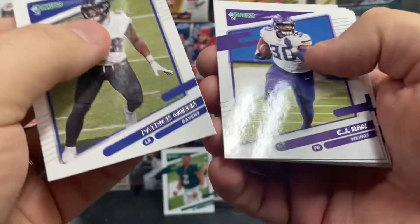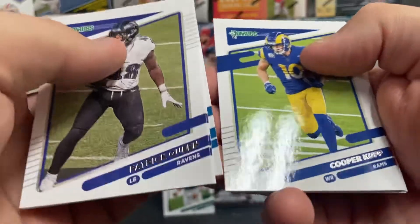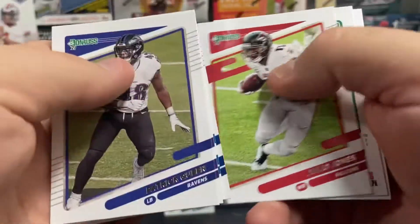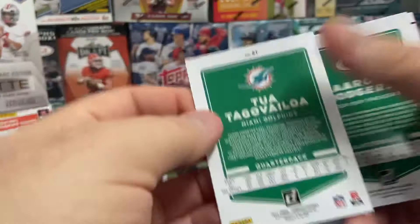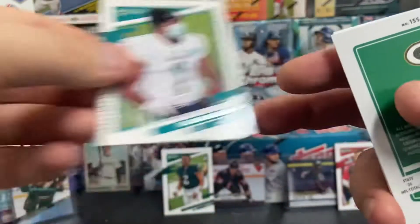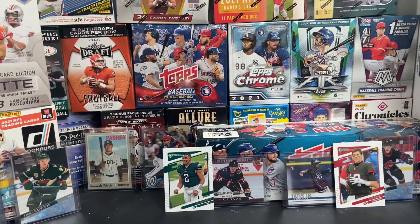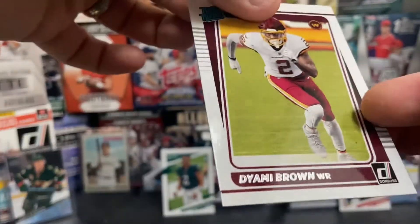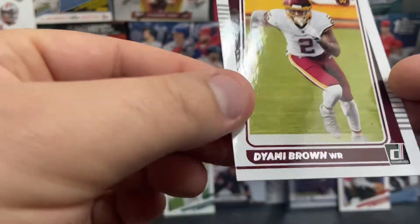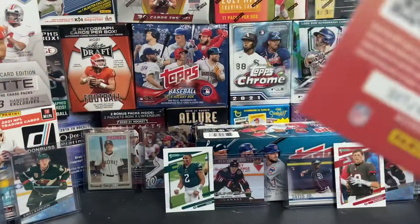Patrick Queen, CJ Hahn, DeAndre Swift, Cooper Kupp, Julio Jones. Look at that — we've got ourselves a Tua Tagovailoa variation with a mask on, that's nice. And we've got ourselves an Aaron Rodgers. Our rated rookie is Dyami Brown for the Washington Football Team. And the kid's reporter.